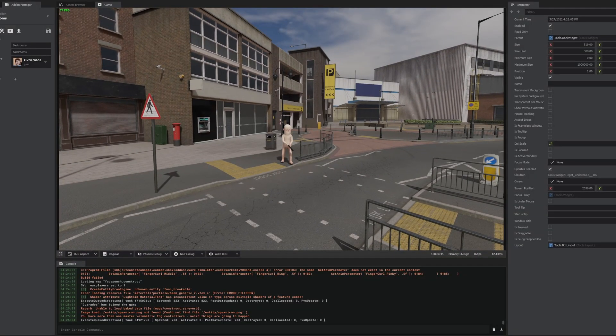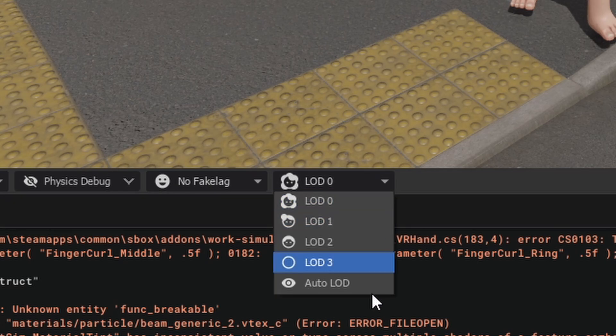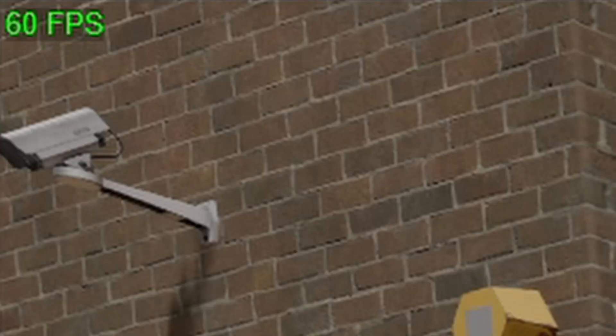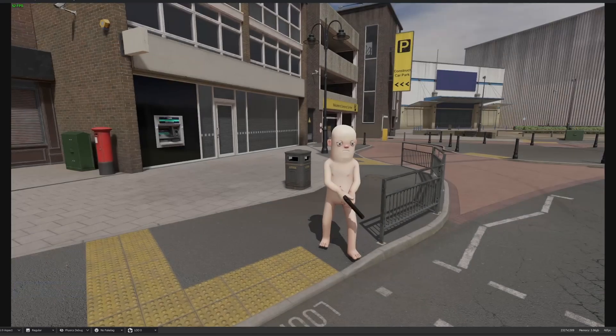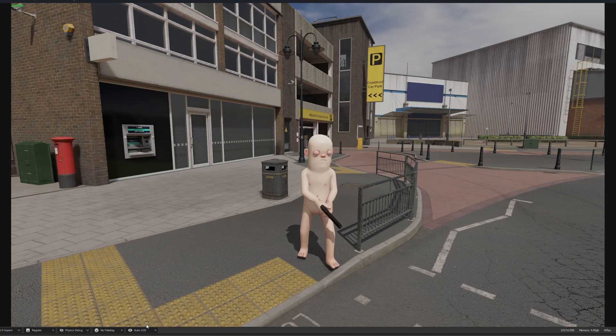There's a new debug tool for testing level of detail. In the developer menu, we can force on different LOD levels — that stands for level of detail. Right now I'm forcing on the highest level of detail, so everything's at maximum quality. However, I'm only getting 60 frames per second — is that capped? Did Sandbox do that? I just happen to be sitting at exactly 60 frames per second. If I set it to auto, you'll see stuff in the distance becomes lower quality.